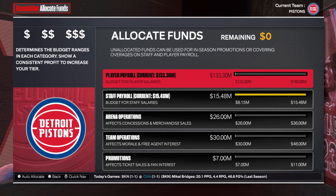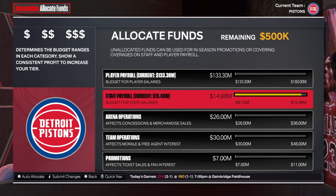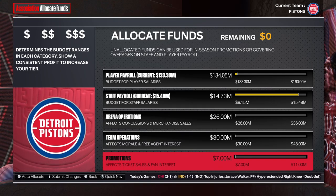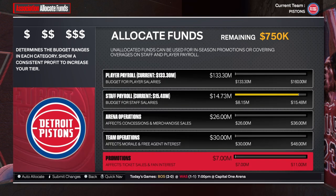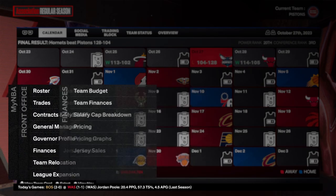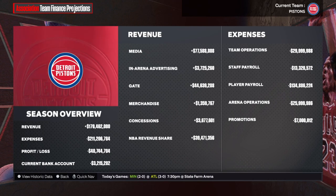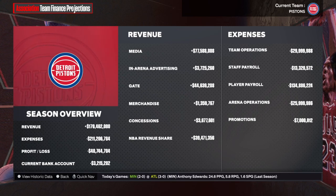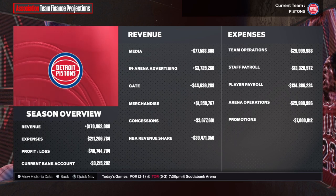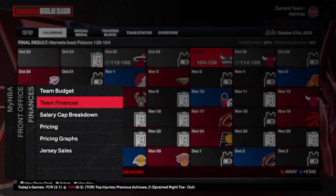Looking at the governor, you can see what's important to him — he really wants a good team image, he's concerned about morale, but not so much about money. That's your governor profile. Now here's the finances. You've got the team budget, which tells you where you can allocate your budget. You can auto-allocate it at the bottom. You've got player payroll, staff payroll, arena operations, team operations, and promotions.